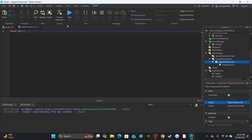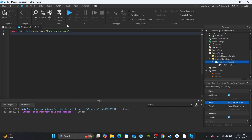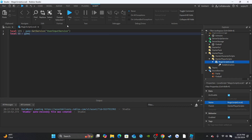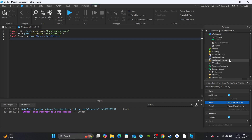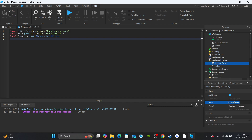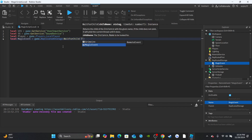We need to make a couple of variables. Create a variable for UserInputService: `local UIS = game:GetService('UserInputService')`. Then create a variable for SoundService: `local SS = game:GetService('SoundService')`. Then a variable for the local player: `local player = game.Players.LocalPlayer`. For the remote event, head over to ReplicatedStorage, insert a RemoteEvent, rename it 'MagicEvent', then create a variable: `local magicEvent = game.ReplicatedStorage:WaitForChild('MagicEvent')`.